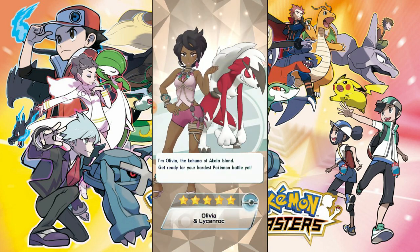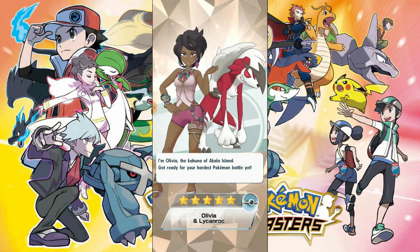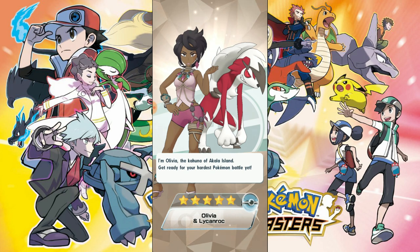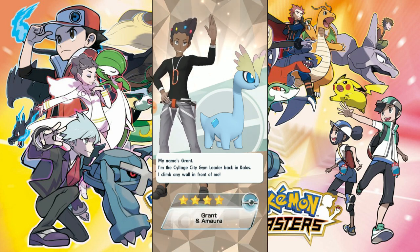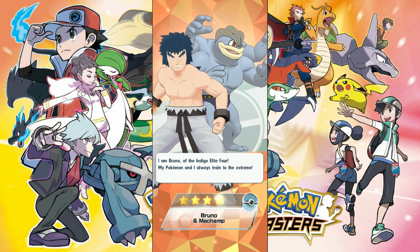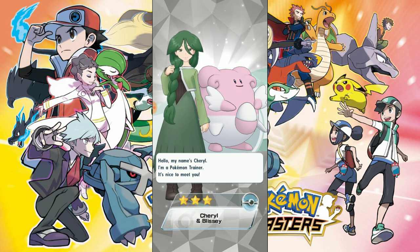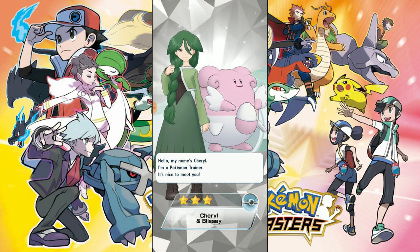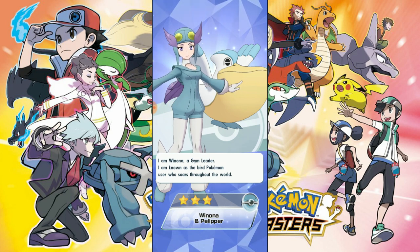Yes! We did get a five-star! We're definitely going to take a look at Lycanroc and see how strong we can make it right off the bat. I'm satisfied even though it's still not the type I wanted — any five-star and I'll be satisfied. We got Olivia! Nice! Lots of four-stars — Machamp! Fighting type — I only have Lucario so my team has become very rounded. Pelipper — I guess I need more flying types, but can't say I'm too excited about Pelipper.